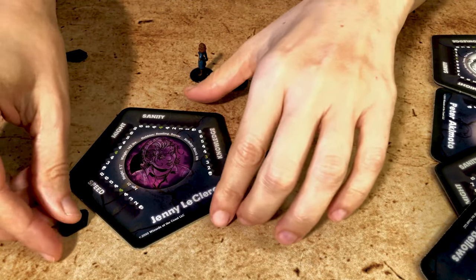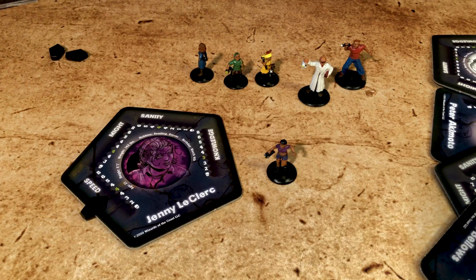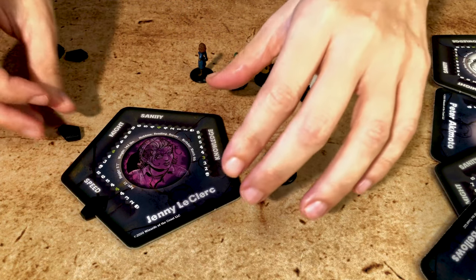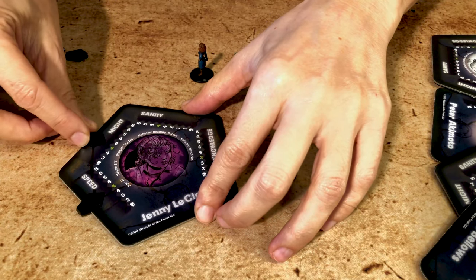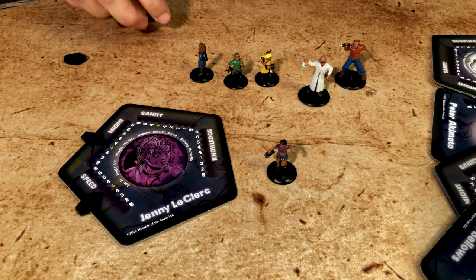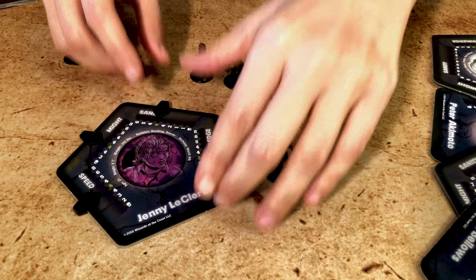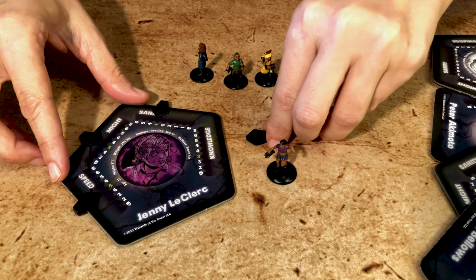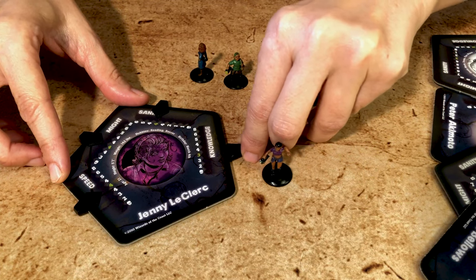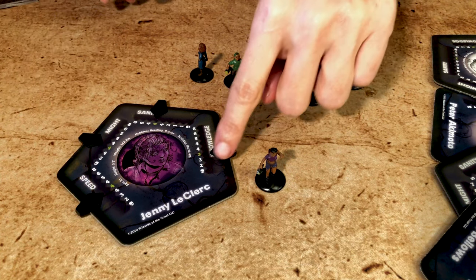The green number on your character card is your starting point at the beginning of the game — use the plastic clips to mark it. If the game says you take physical damage, you can choose whether you take speed or might damage. But if it specifically says speed damage, then it's speed damage. The same goes for mental damage. There's no real maximum on the traits, but there is a minimum. During the first phase of the game, you can lose traits and nothing will happen, but once the haunt starts and one of your traits reaches the skull, you're dead.